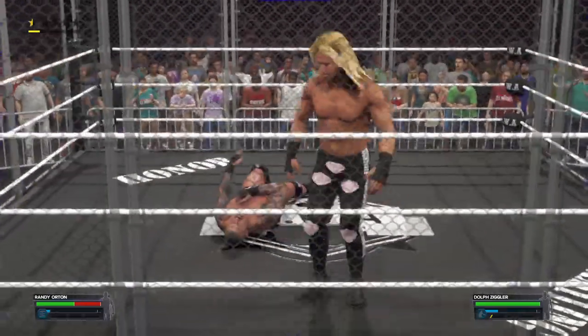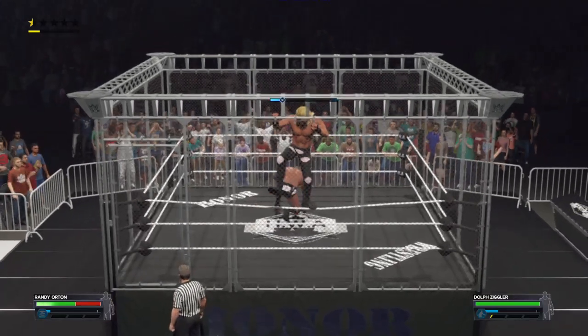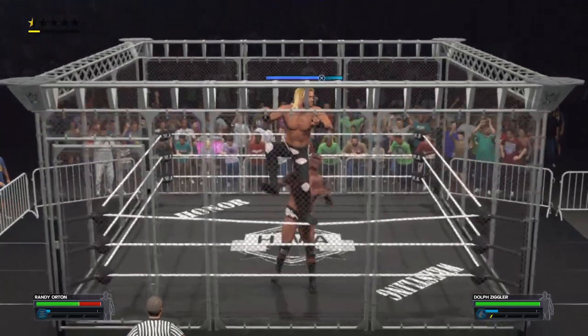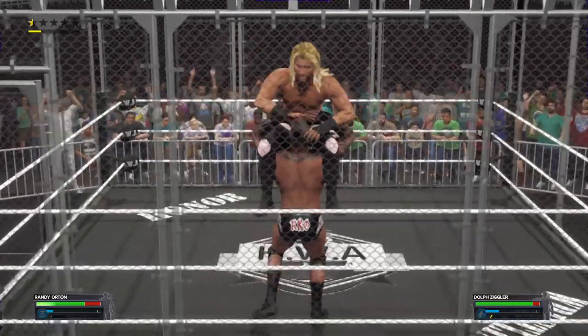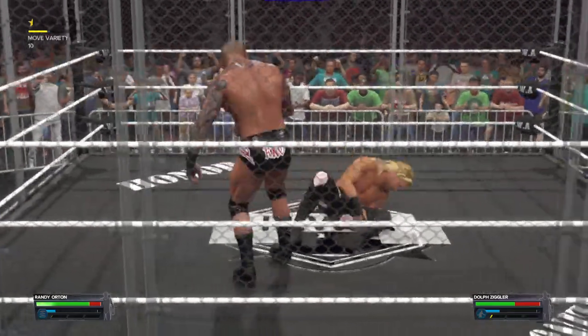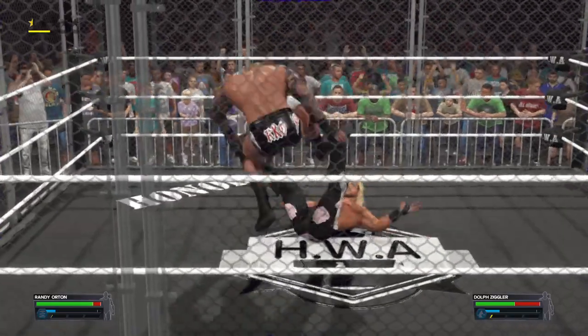That is a sad attitude to have. Heading up and maybe heading out — trying to escape the cage. Power bomb, and he's thrown from the cage down to the mat. It's kind of a rough landing, and that's what you gotta expect in a steel cage match, Saxton.